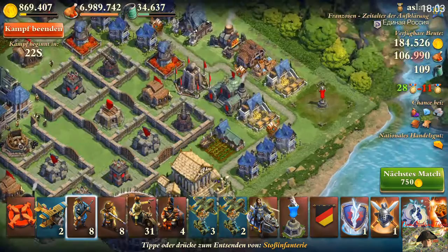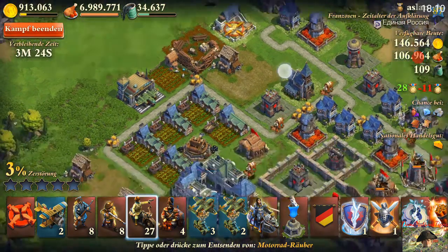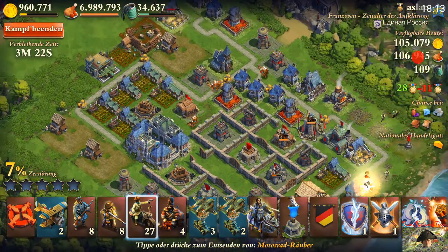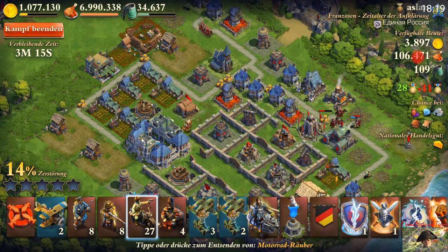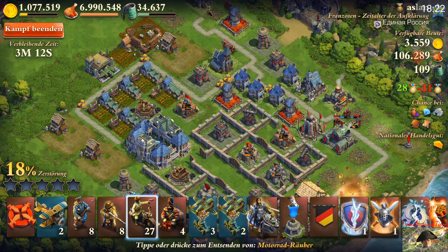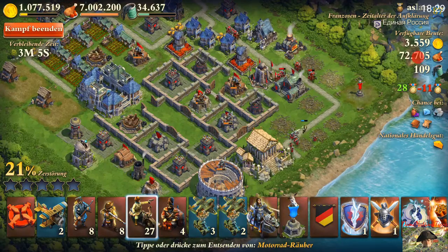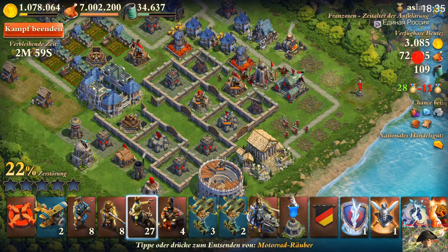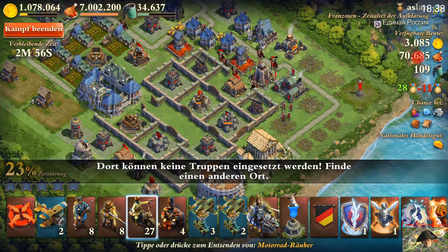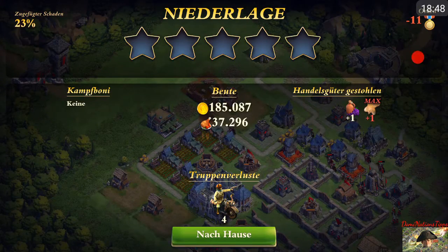This guy looks pretty delicious. His most important storage buildings — he put them outside, and even completely at the edge. His trade house — the building which stores trade goods — he put it right at the outermost edge, so they are really easy to get destroyed. That was not a really good base layout.